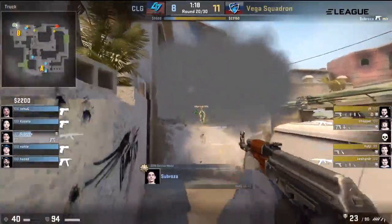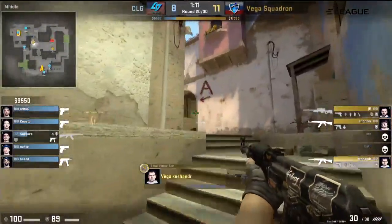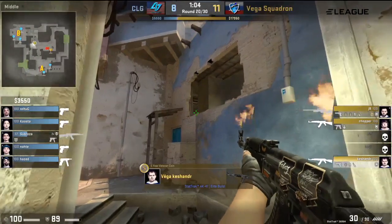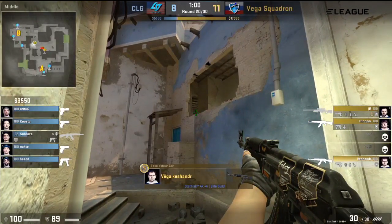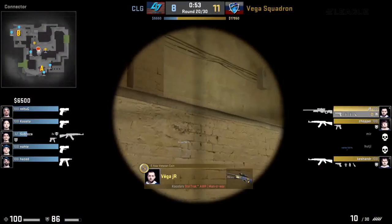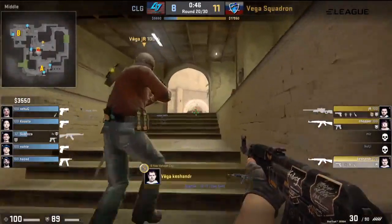Now the bomb is in middle, and no one is lost for CLG. Only Subroza has Kevlar, but still — with one AWP and two AKs. That AWP makes things less maneuverable, not as dynamic. With this kind of situation you want the ability to move fairly quickly, and right now they are stuck in mid. The AWP of JR even has the bomb on him, which actually makes a lot of sense as you want your riflers to be able to fire off more in a situation like this.